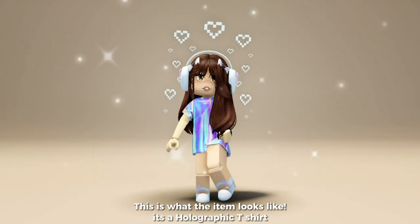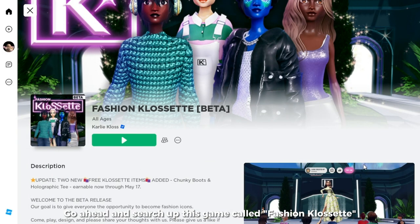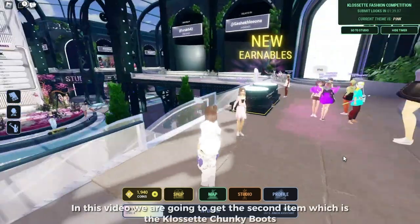This is what the item looks like — it's a holographic t-shirt. You can find this at your shirt accessories. Go ahead and search up this game called Fashion Closet, created by Carly Crocs.